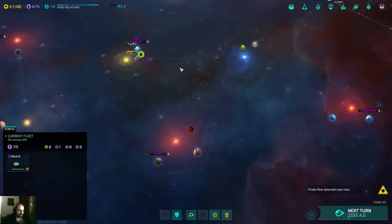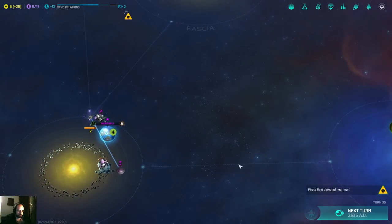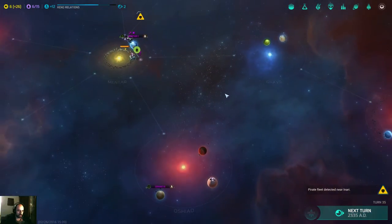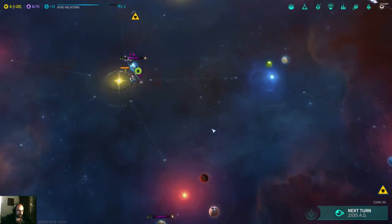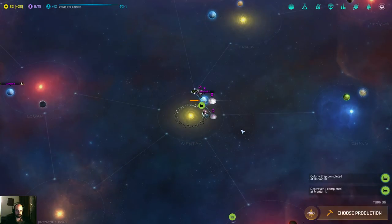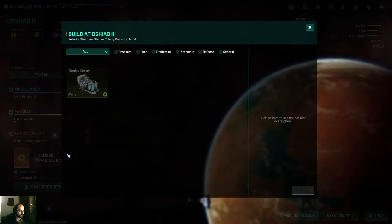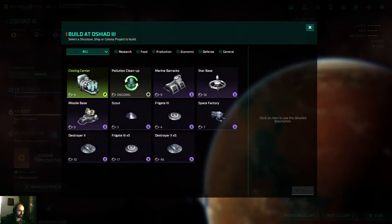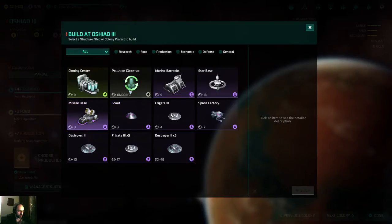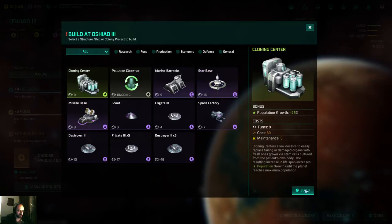There's another pirate fleet there — I gotta go and cover that warp point. One more turn and I get another destroyer, and another colony ship. I'm gonna build another colony ship. Over here, what can I build in production? Cloning center, missile base, star base. Star base is interesting — gives me more command points. But I'm gonna go with the cloning center.